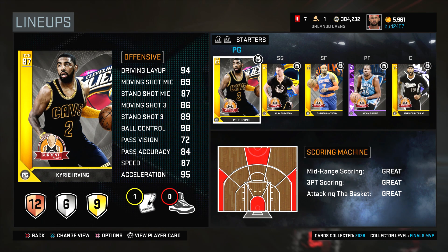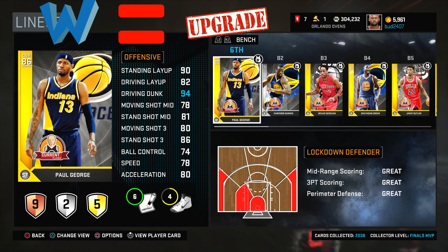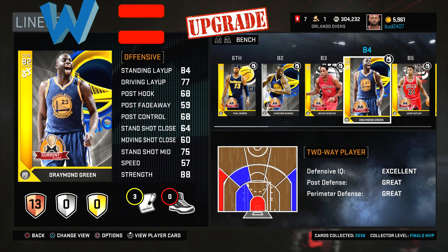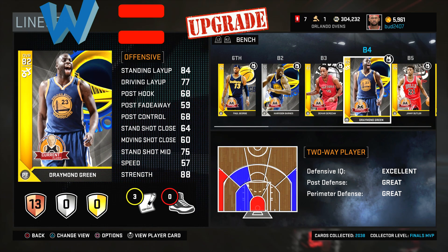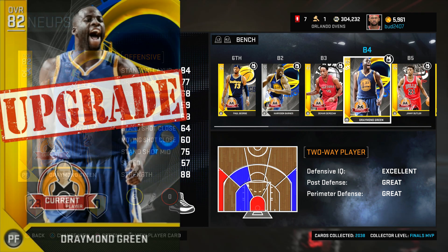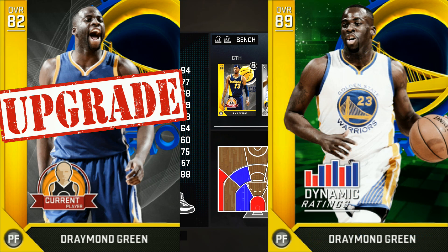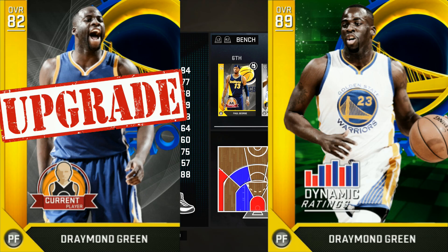There are multiple ways to earn upgrades. The first way, of course, is getting a win. If we get a win, I get one upgrade — I can go upgrade a Harrison Barnes or a Draymond Green. So for me to get Diamond Draymond Green, I would have to take one upgrade, and that upgrade will get him up to the dynamic version, which is a higher overall card. Then after that, I can go and get the next level.